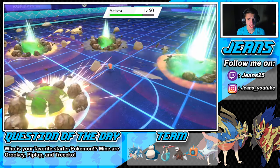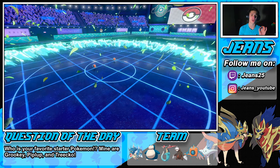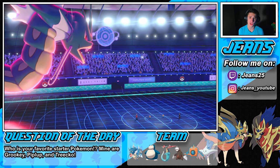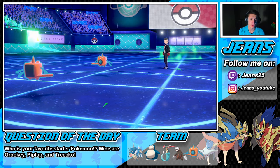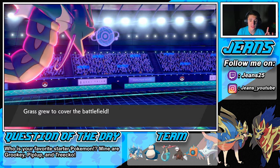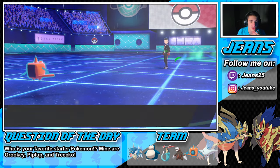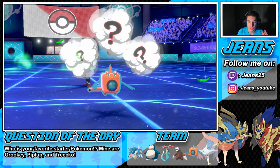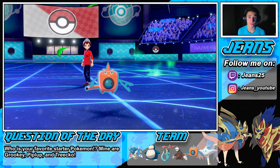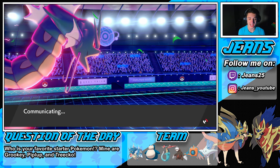Max Overgrowth takes him out and we're sitting in a nice spot — the rain is going, we have our Nasty Plot set up so special attack is up. He's probably going after my Rotom, so we're just going to go for a Max Geyser. With the rain, water damage is through the roof. Special attack is up — do we go for the Protect? I predict he's going after my Rotom. We go into Max Geyser.